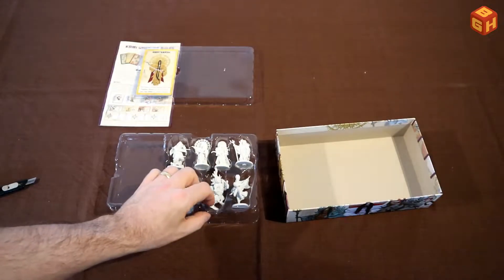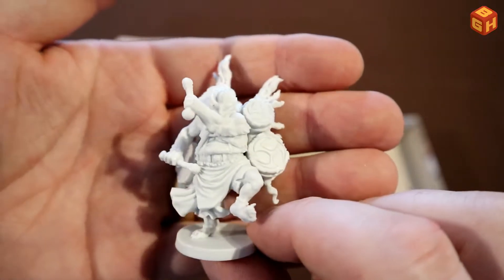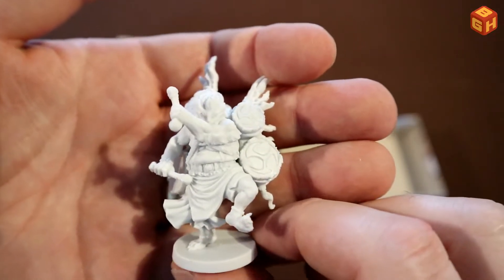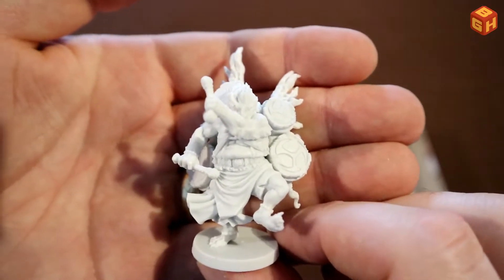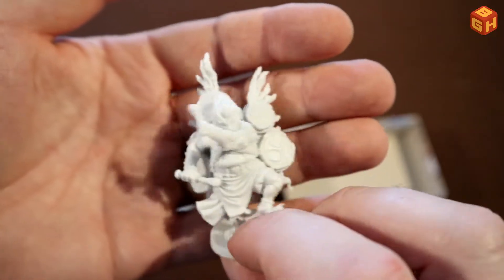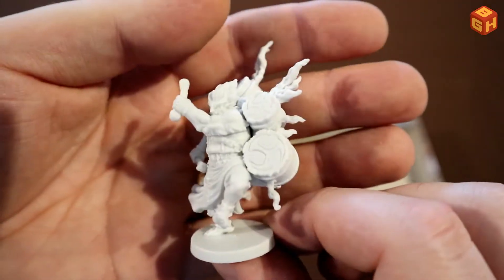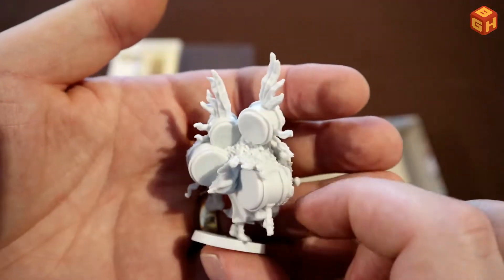Then we have this very festive-looking kami — he's got four drums hanging on his back and these drumsticks in his hand, banging them, dancing. He looks very jolly, so that's cool.